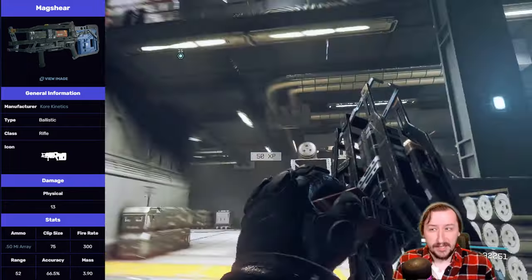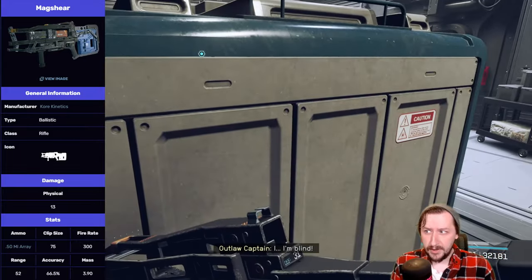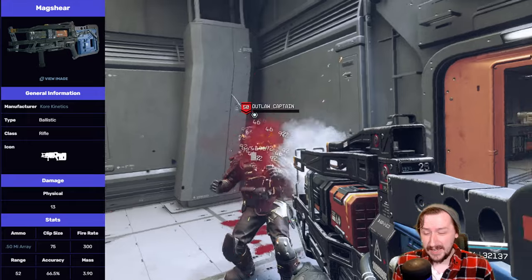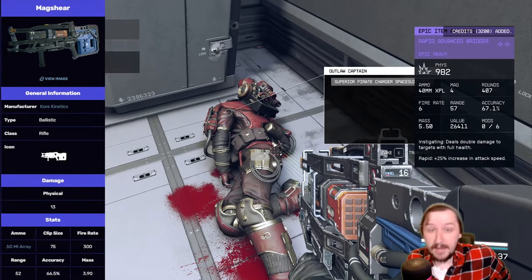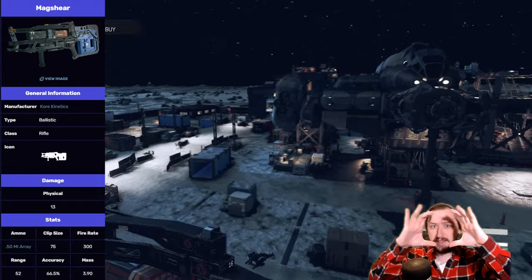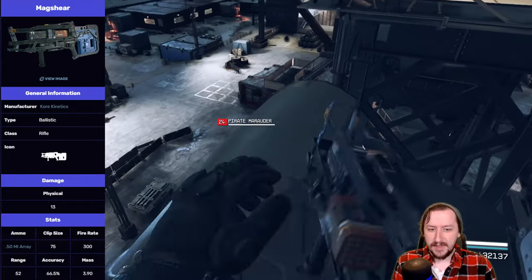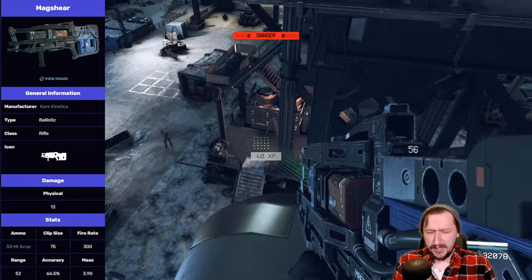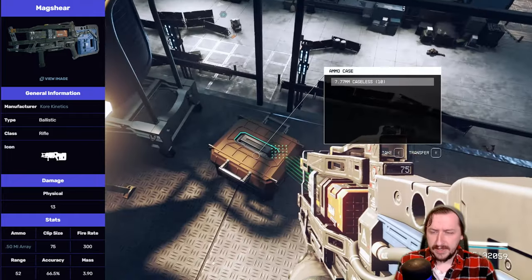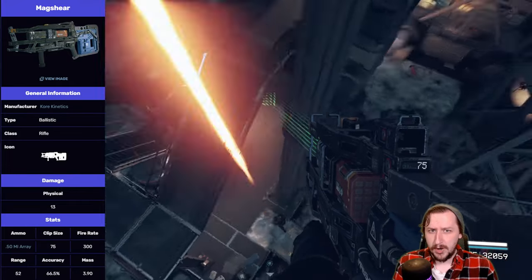It only has one other weapon competing for ammo, and both are full auto — one is a heavy weapon and one is a regular weapon. So it kind of depends on your build, and this might actually have no competition for ammo. This holds 75 rounds by default, which is very high, although it goes through ammo very fast because it has a 300 round per minute rate of fire — one of the highest in the whole game, just behind the minigun and the Magstorm. It has 52 meters of effective range, and the damage drop-off is pretty severe past that since it doesn't have very high base damage.